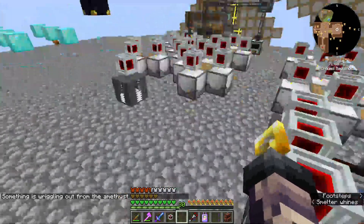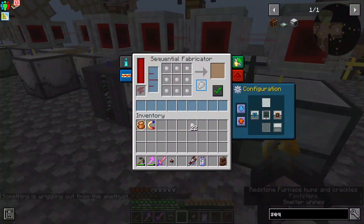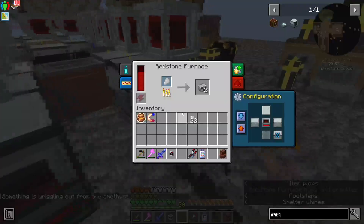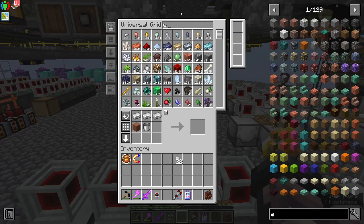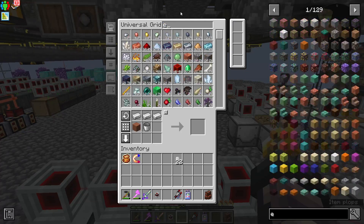These should force output, right? Perfect, it is working. We are getting plastic. And I'm pretty sure what we could do is grab entangled... Actually, let's just grab a drawer.